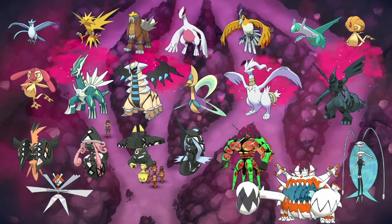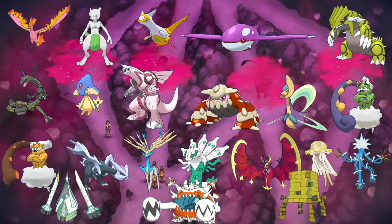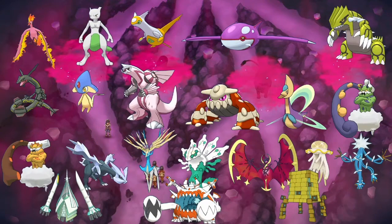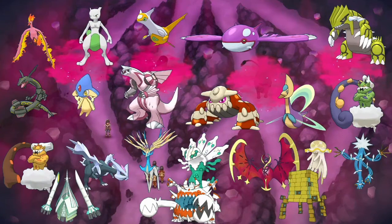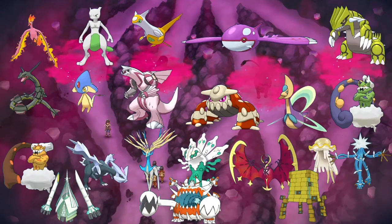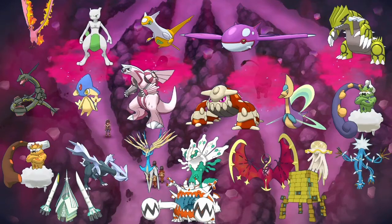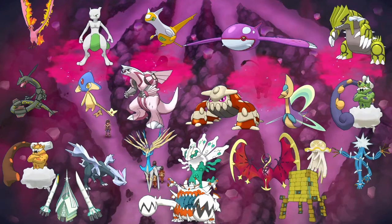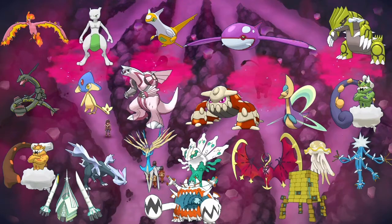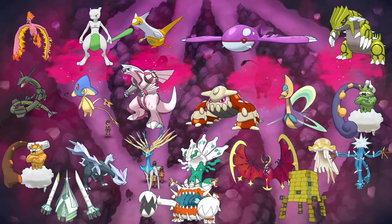The rest are more difficult. Moltres, Mewtwo, Latios, Kyogre, Groudon, Rayquaza, Azelf, Palkia, Heatran, Cresselia, Tornadus, Landorus, Kyurem, Xerneas, Zygarde, Lunala, Nihilego, Xurkitree, Celesteela, Duzlord, and Stakataka all have spread moves, which basically nuke your entire team at the same time. Since I've been doing these Zygarde raids, I've seen these Pokemon completely end an expedition — especially when a legendary gets desperate and hits two spread moves in a turn, which is really difficult to deal with.